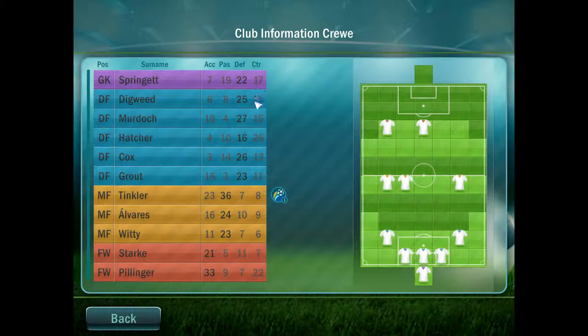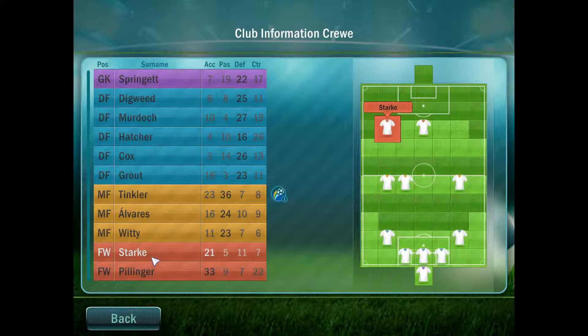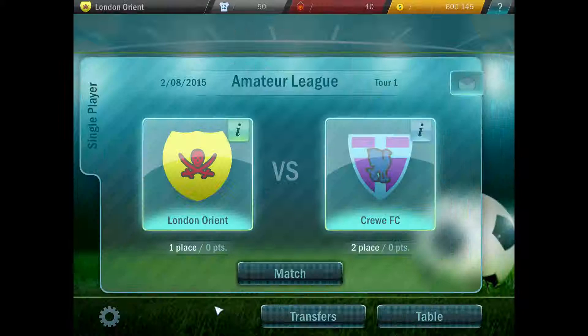That Crew squad is extremely good now. In the last campaign they weren't great — very average. But looking at them now, their back line has players rated 22, 25, 27, 16, 26, and 23. The 16 is on the edge flanked by a 23, so it's going to be pretty difficult getting through. Their midfielders are 26, 24, and 23, but their defensive stats and control stats are garbage. Their strikers are 21 and 33, so that's not great for us, but I think we've got a decent enough defensive lineup to sort it out.